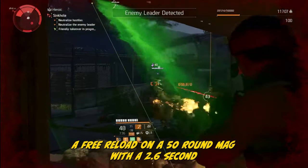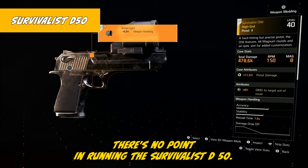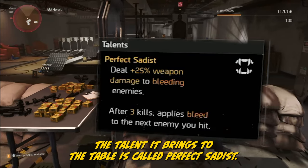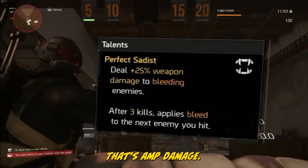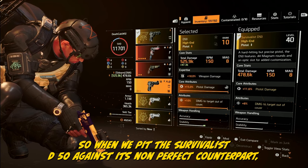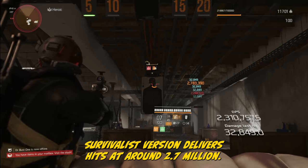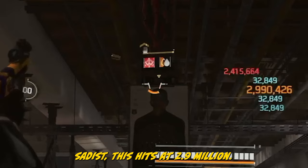There's no point in running the Survivalist D50. You can only wield it as a sidearm when you've got the Survivalist specialization equipped. The talent is called Perfect Sadist — 25% weapon damage boost to bleeding enemies. But the base stats of this gun have been nerfed below the standard D50. Against a bleeding target, the Survivalist version delivers hits at around 2.7 million, while the standard D50 with non-perfect Sadist hits at 2.9 million. The tale becomes clear.